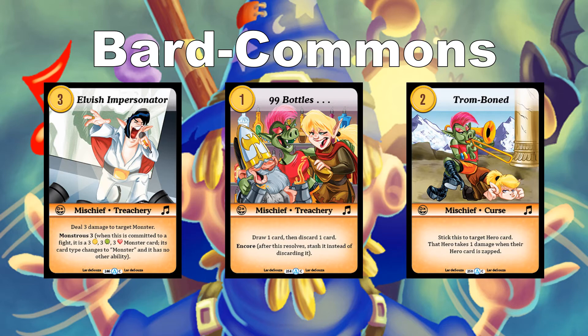The last Bard common to highlight is Tromboned — a 2-cost mischief curse. Stick this to a target hero; that hero takes 1 damage when their hero card is zapped. In a draft, you're typically playing the goldfish, but if an opponent is playing another class, this makes them double-think using their hero's ability. They can tap it, but they'll pay for that.